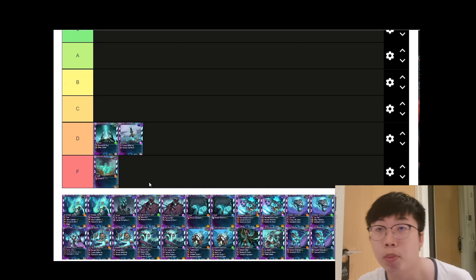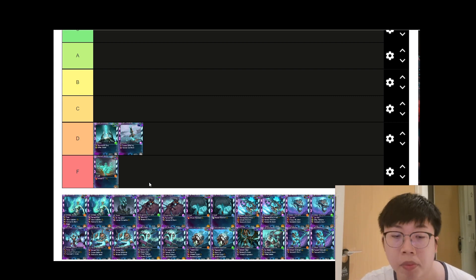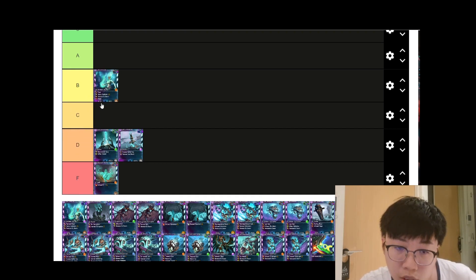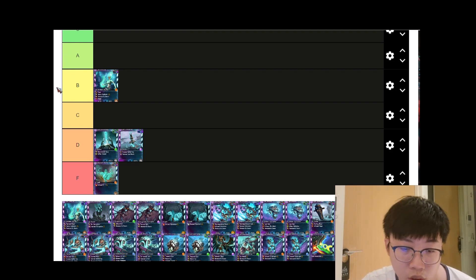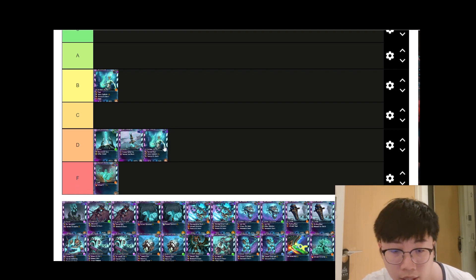Next we have the Lost Dancer in fire and purple affinities. I'll rate the fire affinity higher because of its siege capability — it's a pretty good card, so I put the fire affinity Lost Dancer at B tier. The purple affinity deals more damage to human units specifically, which is very situational, so that goes at D tier.